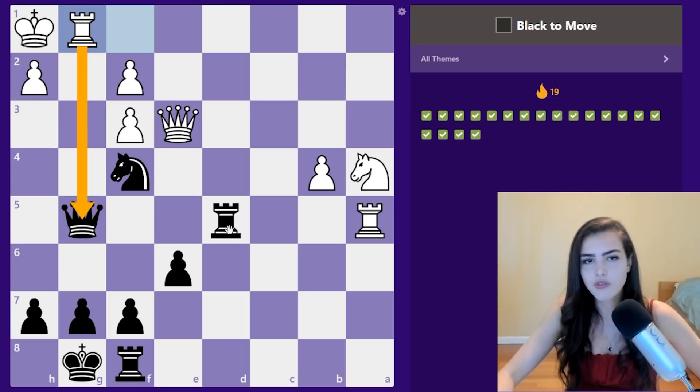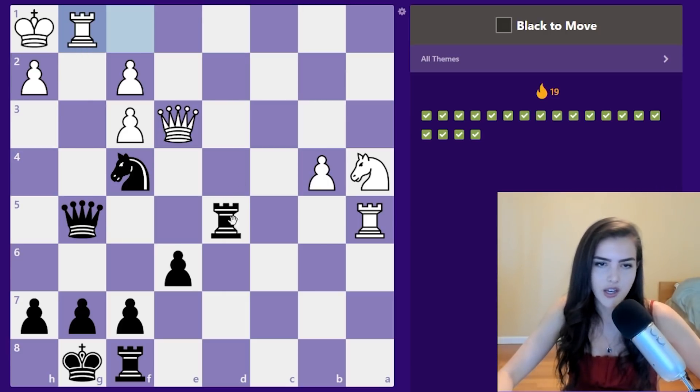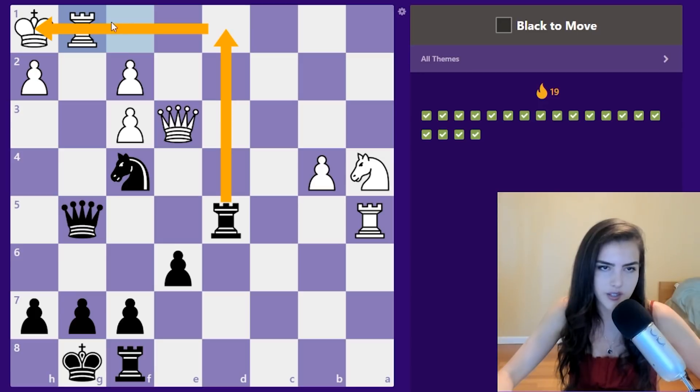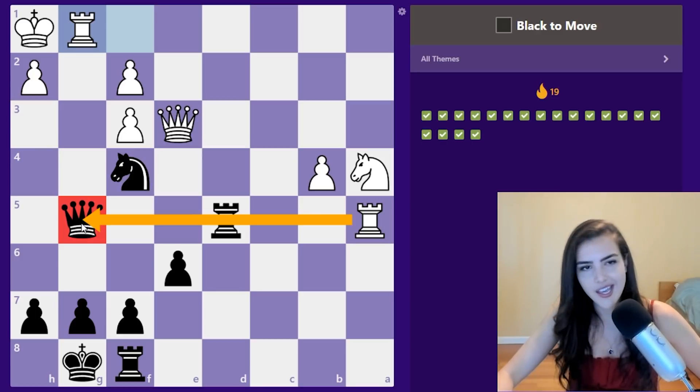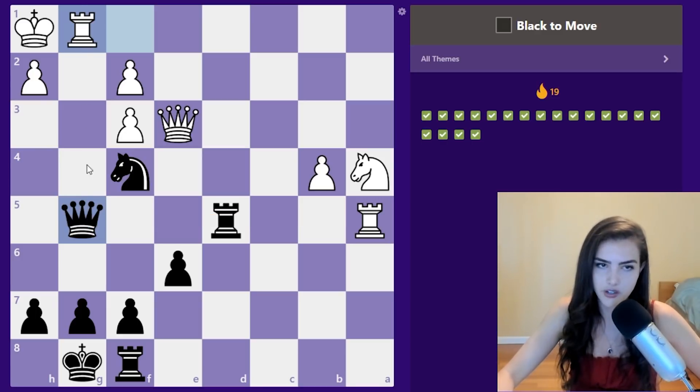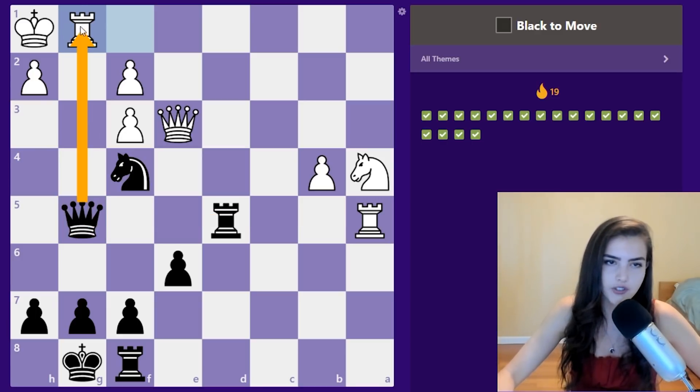Our queen is under attack. The first move that comes to mind is rook d1 — the reason is the rook is pinned, so he cannot take my queen. If the rook takes on d1 then we have queen g2 with checkmate. But what if the rook takes like this? Then it's not so pretty. So what about queen takes first — king takes — then we play here and it's checkmate.